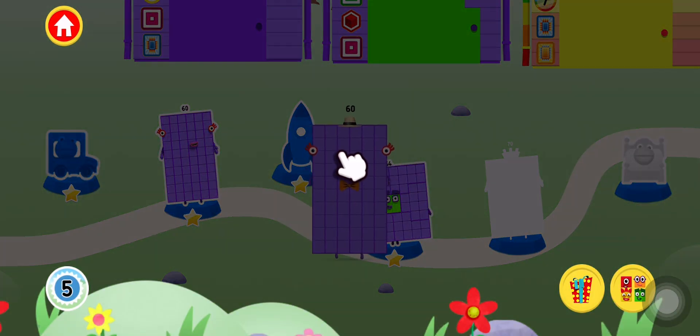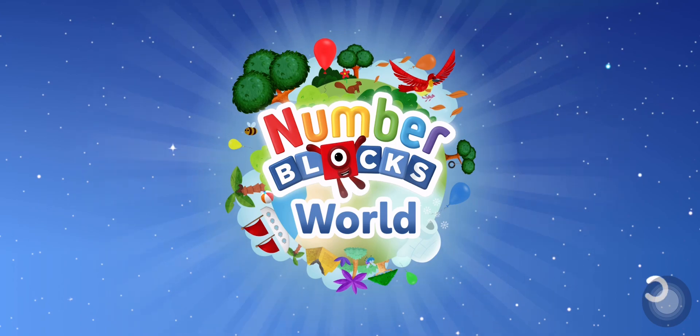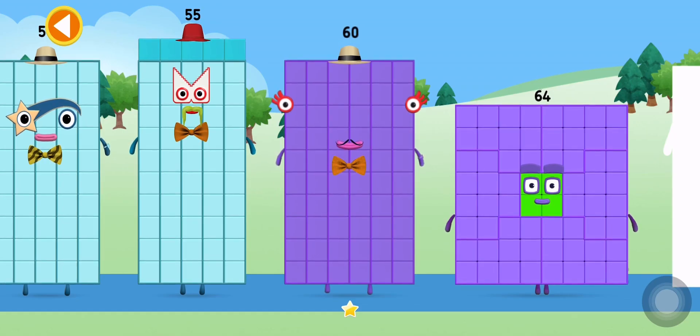You've unlocked a new number block! Tap on the number block button to view the number blocks you've unlocked. Pick a number block to play with.